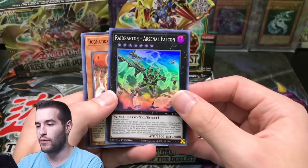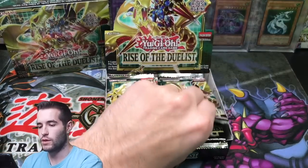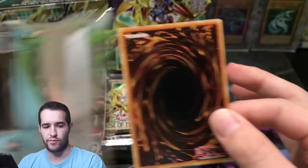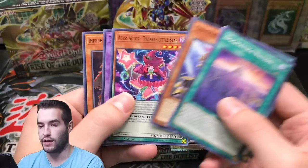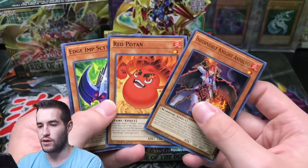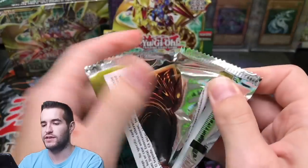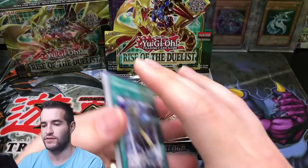The droplet. Raid Raptor Arsenal Falcon. Nelfi. A Starlight would be incredible — obviously I would take any of them. Galloping Gaia. The First Dark Lord — we pulled him a couple times I think. Red Potatin. We're going to go a tiny bit faster because we've seen most of the cards — except for the hits, of course. Probably haven't seen most of the Ultra Rares.